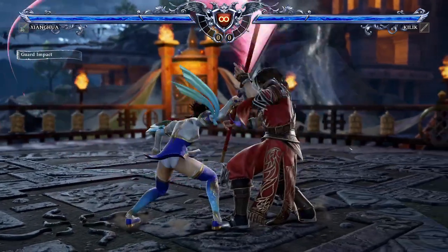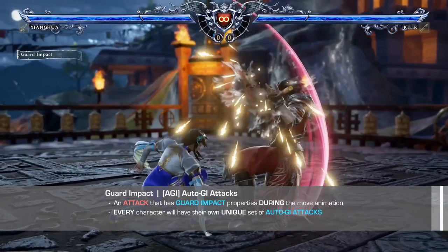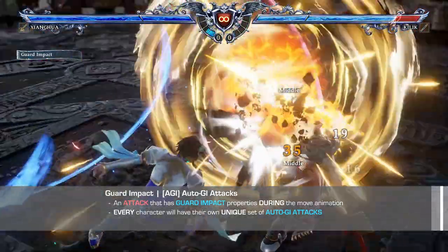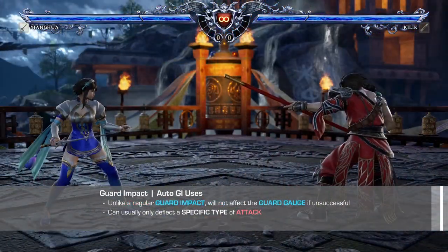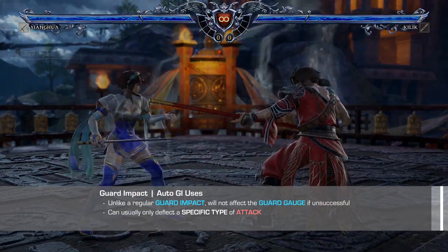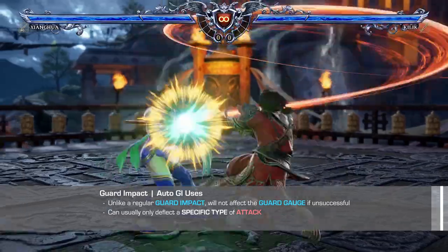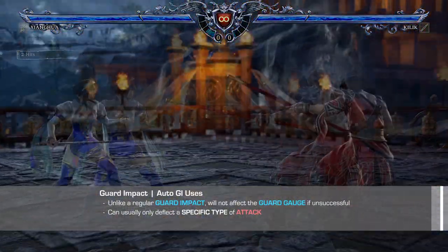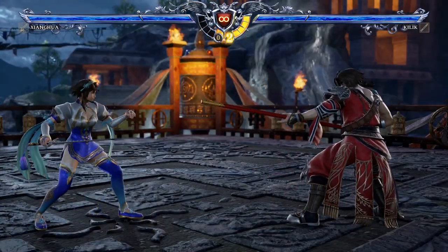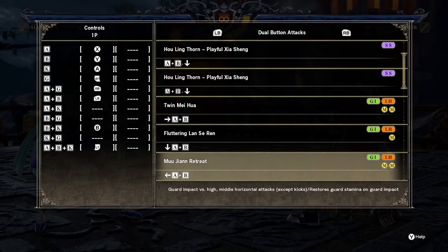As you begin to explore the different characters, you'll notice some of their moves will have the green GI spark to them. These attacks are called auto GIs, and as the name implies, they will have a small window where they will act as a guard impact before the attack animation comes out. Unlike a normal guard impact, regardless if the auto GI misses or hits, it will not affect your guard gauge in any way. But as a trade-off, most auto GIs can only deflect a specific type of attack. Auto GI attacks are all character specific, so details on what these attacks can deflect are all listed in their respective move lists.